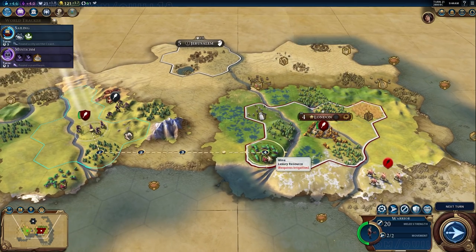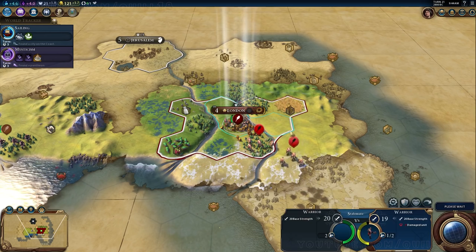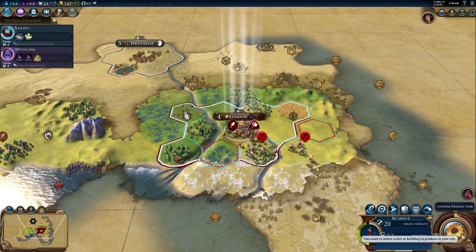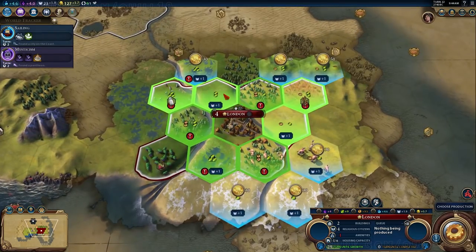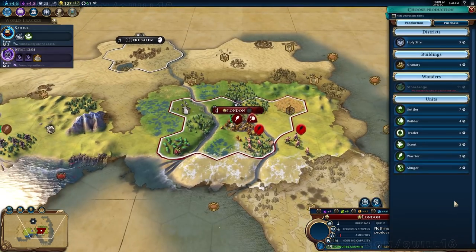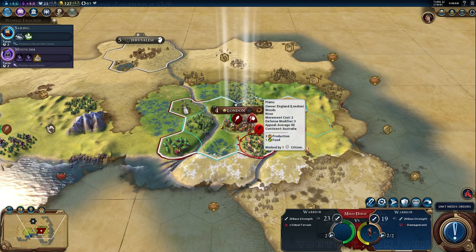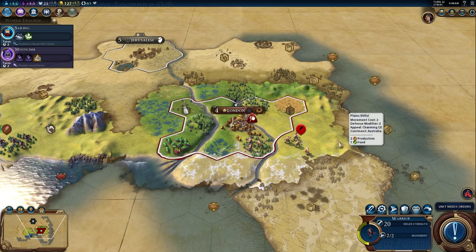On the bright side, my warrior units are going to have a ton of experience and promotions before any real fighting comes. Here's an example — the warrior cannot move into the forest to the south because I only have one of two movement. There's my builder unit — it's going to be a little bit hard to get any building going on. We just got a pop-up about amenities. If you pause now and look at the nameplate for London, amenities is at minus one currently, and housing capacity is four of six.